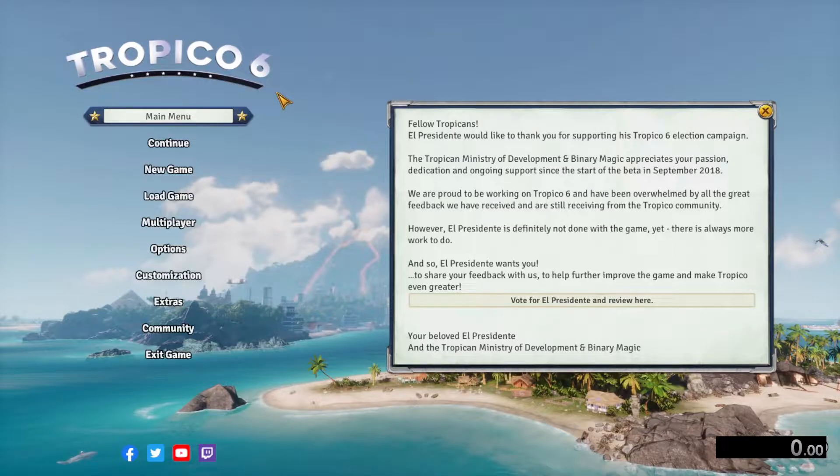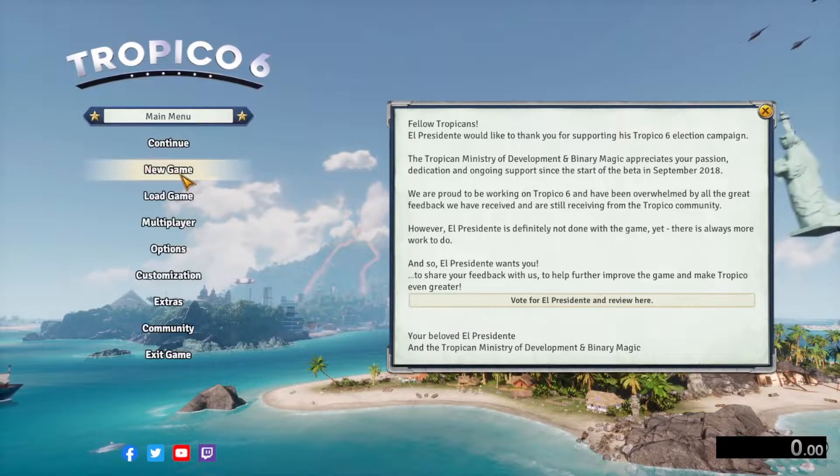Hello, Hogzilla here again, and in today's video I'm going to cover my tips, tricks, and guide to completing the Festival DLC scenario for Tropico 6 called Party for the Ages. This will be an informal guide as I just go through one of my speedruns. So let's just go ahead and get started here.